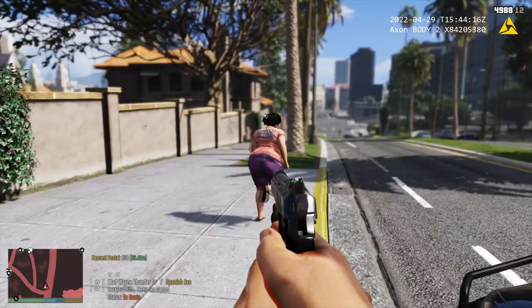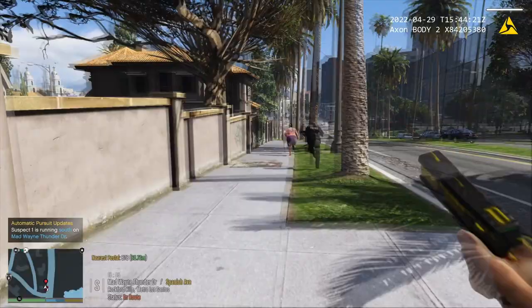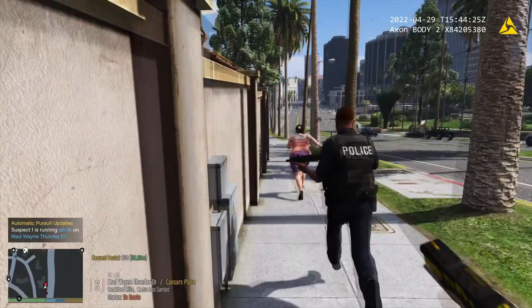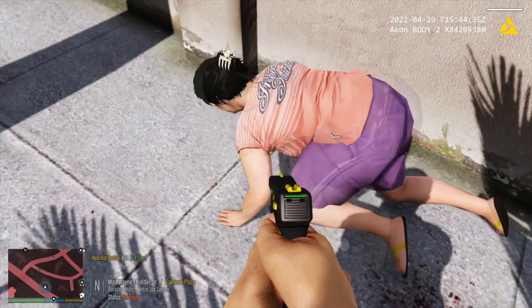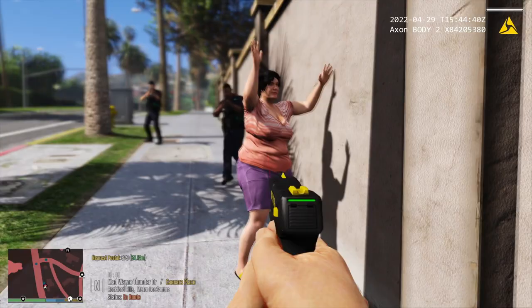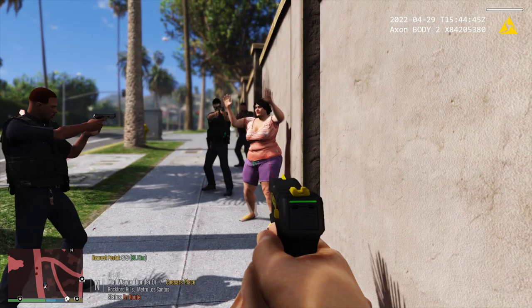Drop the knife! Dispatch, we got eyes on the target, moving to engage. Shoot him with the taser! Dispatch, I got one suspect fleeing southbound Madway Thunder Drive. Tazed. Drop the knife. Attention all units, suspect in custody.